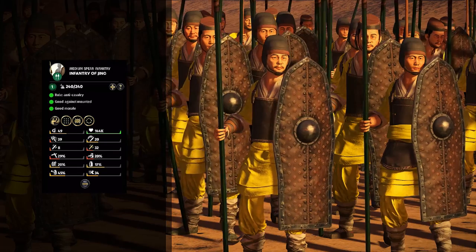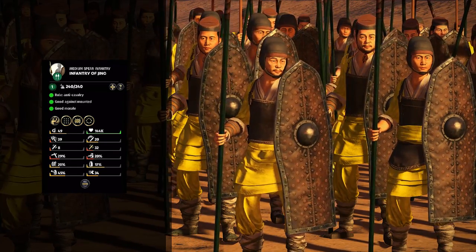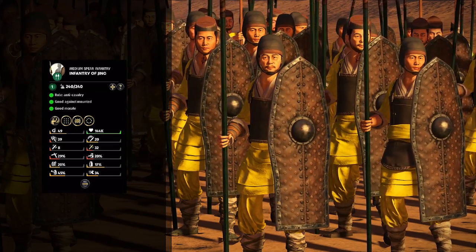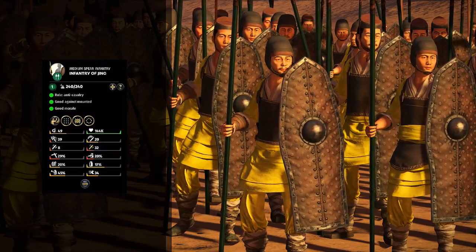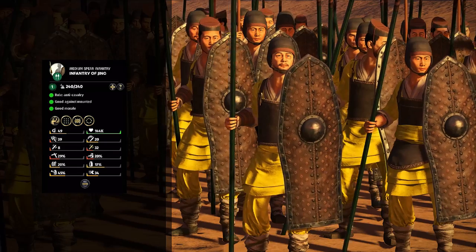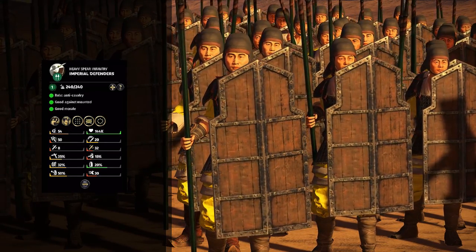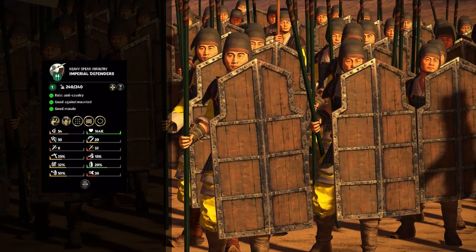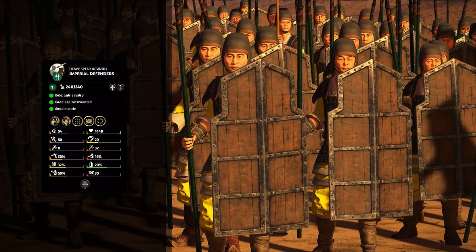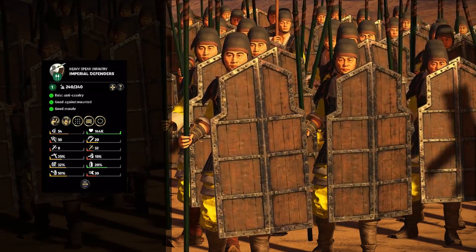A couple of unique units for Liu Biao — the Infantry of Jing. These are very similar to Spear Guard, just with a fair amount more melee evasion, which doesn't sound like much of a change, but it really is for a spear unit because it means they can stand up better against other kinds of infantry, or cavalry for that matter, as the fight wears on. And if you need more door salesmen in your army, the Imperial Defenders will answer the call. These are very similar to Heavy Spear Guard, just again with better melee evasion, making them better at surviving and fighting for longer. Similar role to the usual units, just better and a little bit tougher.